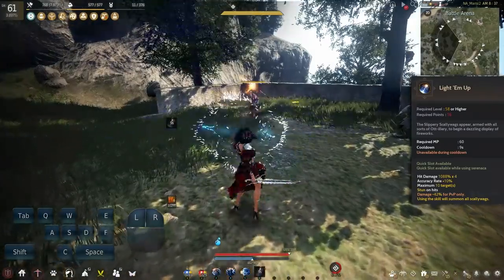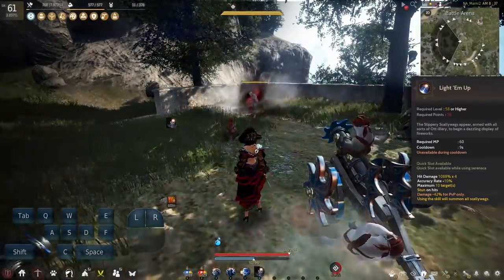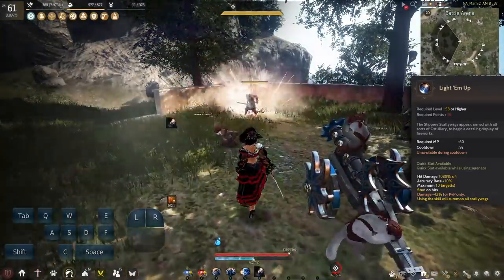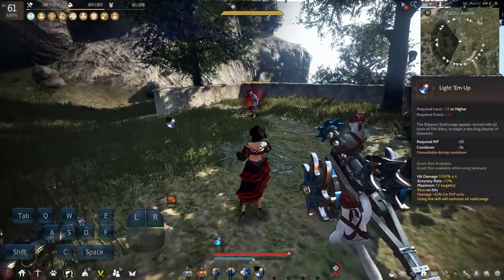Next up we have Light Em Up — a 9 second cooldown skill that does decent damage and a Stun CC on hits. The main bulk of the damage comes from the skill summoning all your Otter Crew. We'll go over what this means in a bit as we cover the main passive for Corsair Awakening, but for now let's look at Labao on Deck.